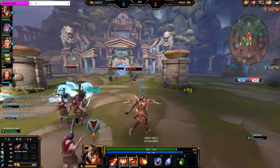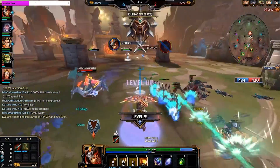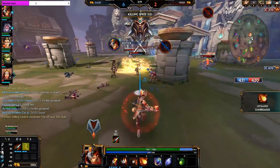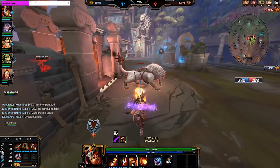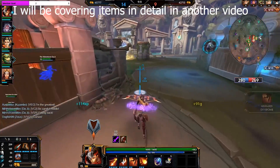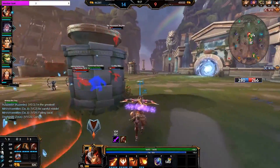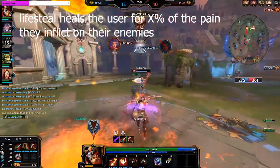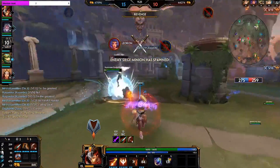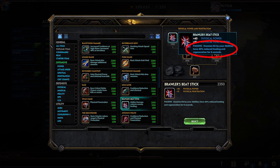The next thing to talk about is lifesteal. There are two types: basic attack and ability lifesteal. Physical damage is only able to benefit from basic attack lifesteal, unless you build into Soul Eater. Magical lifesteal can be used on both abilities and auto attacks. In both cases, the percentage of lifesteal you have is the amount of health you get refunded by the damage you are doing to enemies. To counter lifesteal and other healing, you can build into Anti-Heal, which reduces the amount of healing the enemy receives.